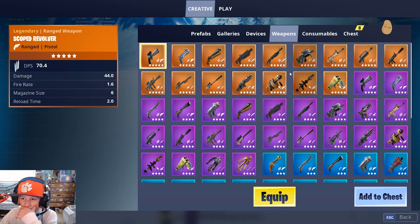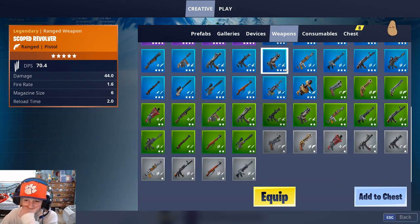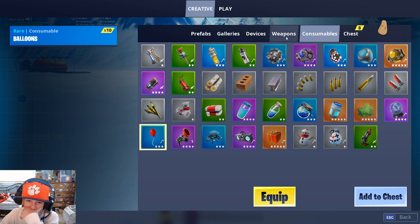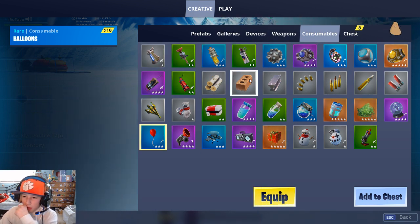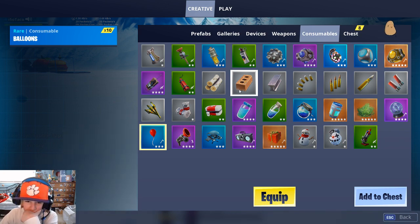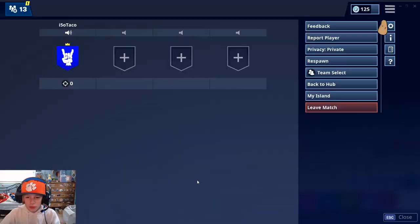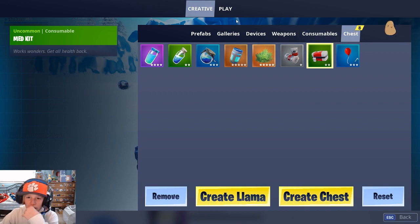Weapons — I don't think there's any new weapons. Consumables — this is basically just the same stuff. Jeez, I am not doing great. I wonder if grapplers have a new animation — no, they're the same. Yeah, that should be about it.